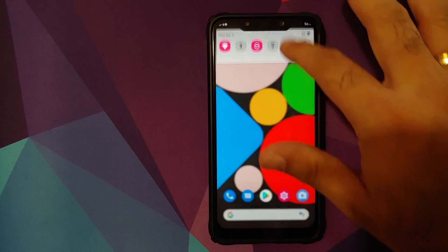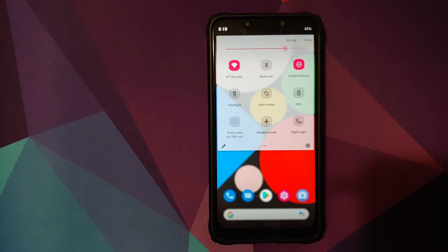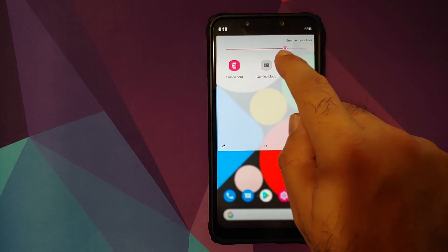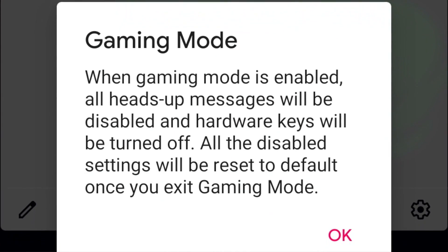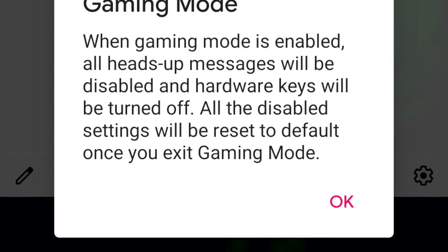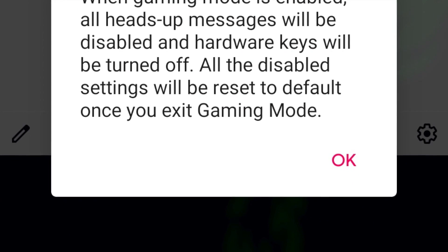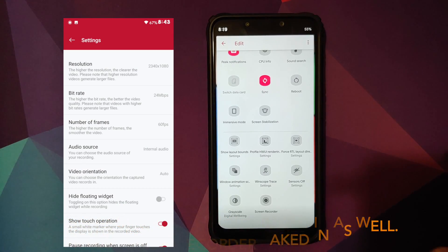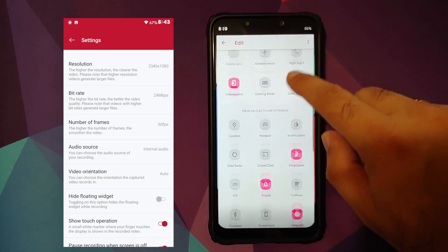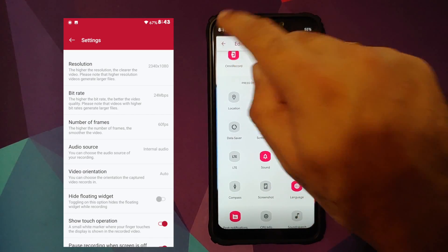Next we can have a look at our quick setting tiles. Of course you can customize the icons, the colors, and the background of the quick setting tiles — whether you want to see the text or not. You also have an inbuilt gaming mode, and when you enable it you will not get any notifications, meaning you won't be disturbed while playing your favorite games. Click on the edit icon and you have a bunch of other quick setting tiles, including a screen recorder and various other toggles.